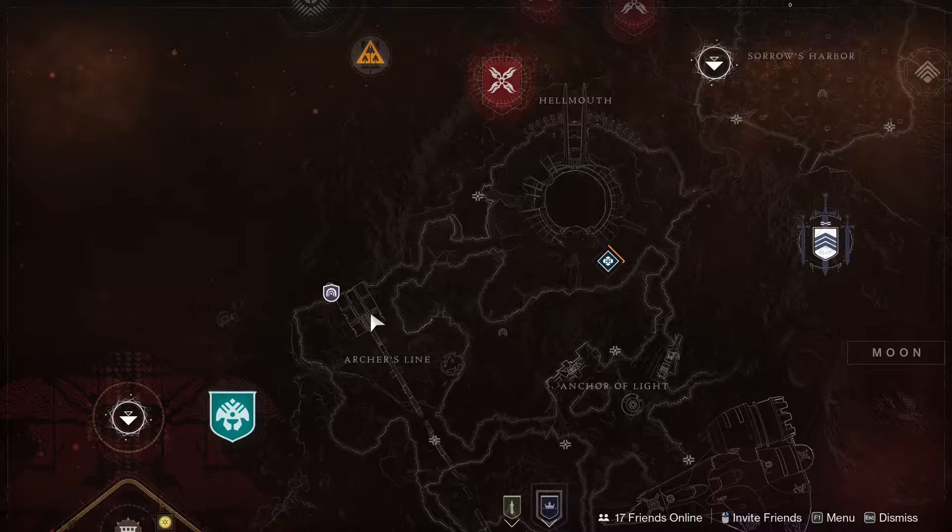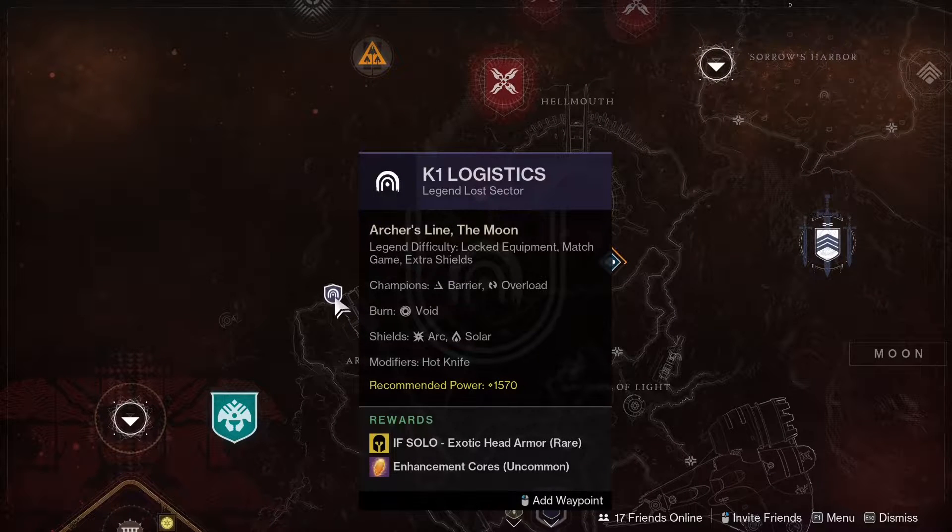Our Legendary Lost Sector today — it looks like we're starting with K1 Logistics for the week with some exotic head armor. These change every single day, so for you new lights out there, definitely check these out every single day. You never know, it might have something that you want.